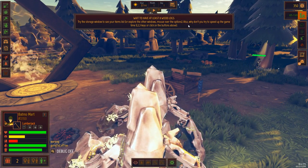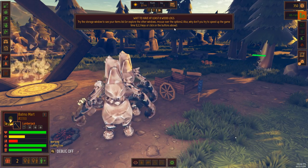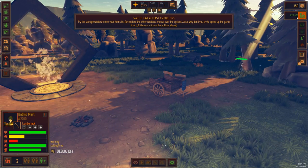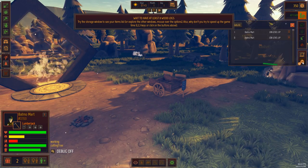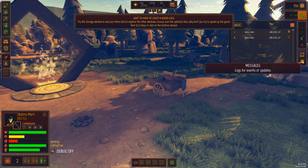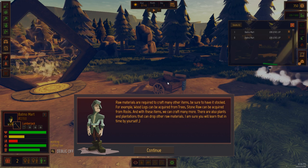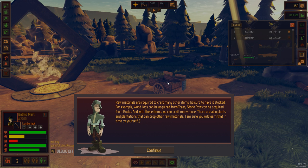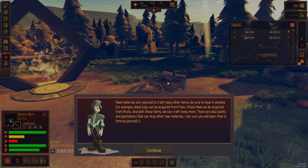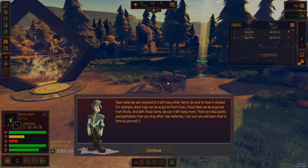You can also try to speed up the game time - press 1, 2, 3, or click the buttons above. Job level up - they're leveling up and stuff. Raw materials are required to craft many other items - be sure to have them stocked. For example, wood logs can be acquired from trees, stone raw can be acquired from rocks. With these items we can craft many more. There are also plants and plantations that can drop other raw materials.